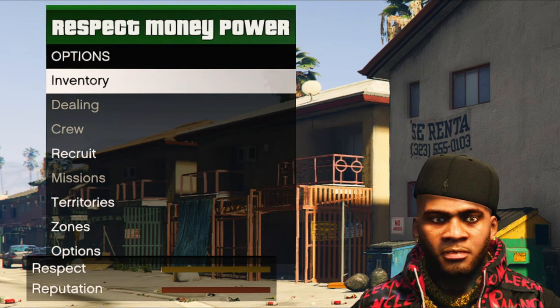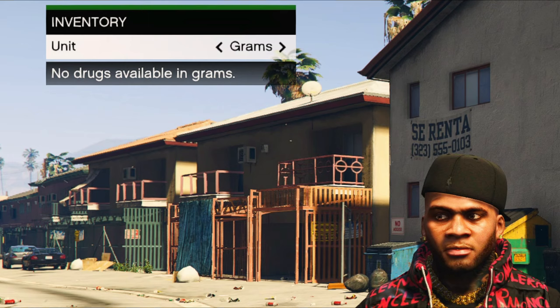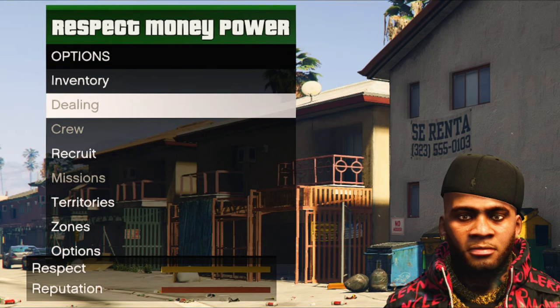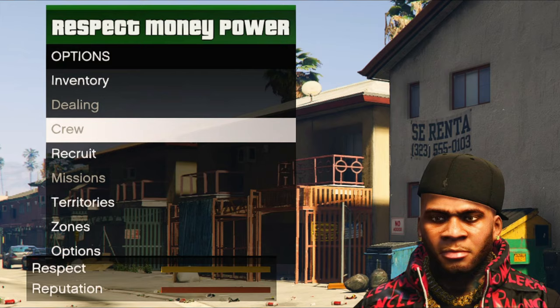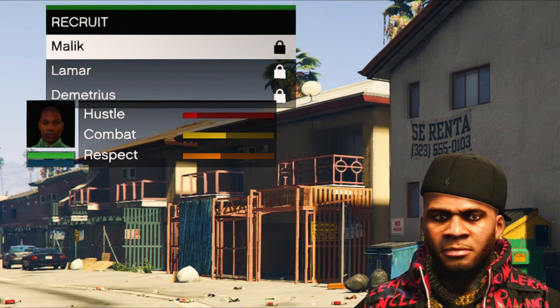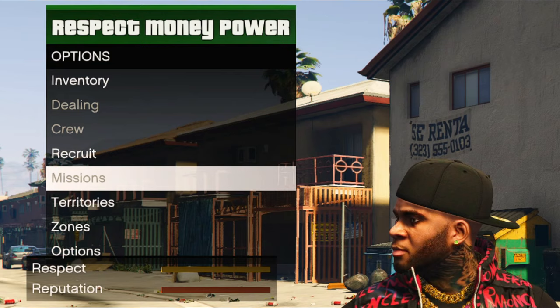Press I to open the Respect Money Power menu. The first option is Inventory — this shows whatever drugs you have in grams or ounces; we don't have any yet. Dealing is grayed out because we have no drugs. Crew is grayed out because we don't have enough respect yet — we'll build that by killing gang members and taking territories. Recruit shows three people we can recruit, but they're locked until we have enough respect.